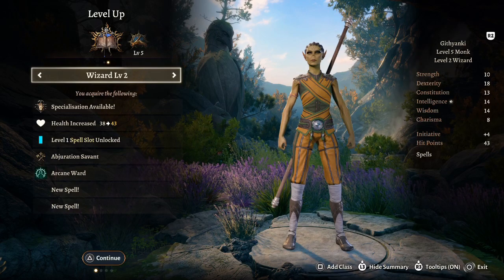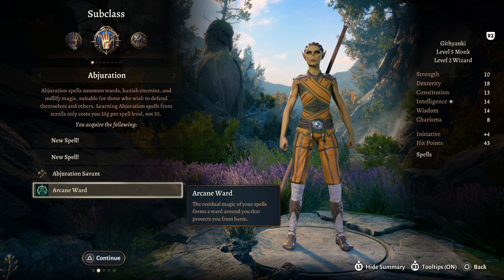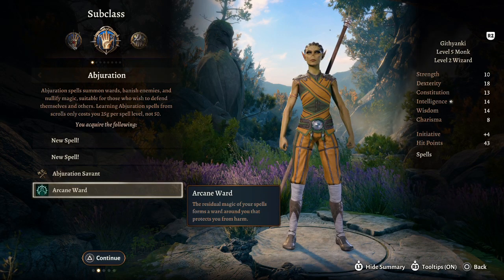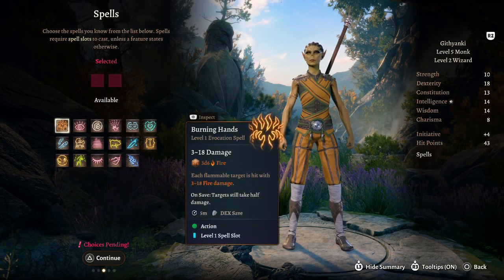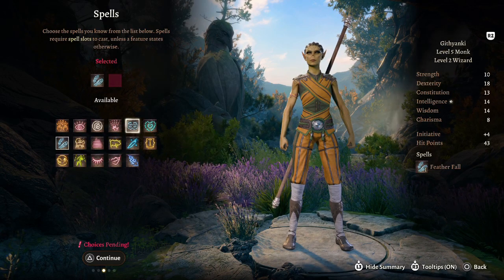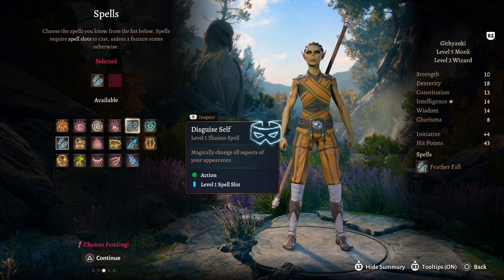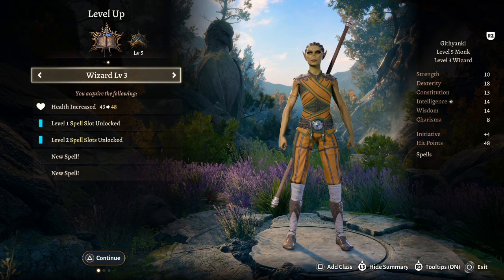Level seven: another Wizard level for our school specialization. I'd take Abjuration — we get Arcane Ward, where residual magic forms a ward that protects you from harm, akin to Spidey Sense. For new spells I'd take Feather Fall because Spider-Man jumps around a lot, and Disguise Self — Spider-Man doesn't want his identity leaked, so that's the flavor.